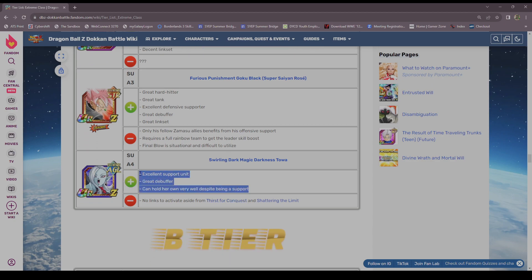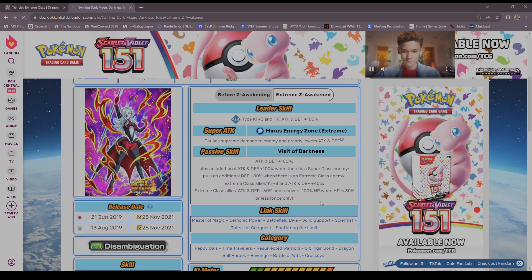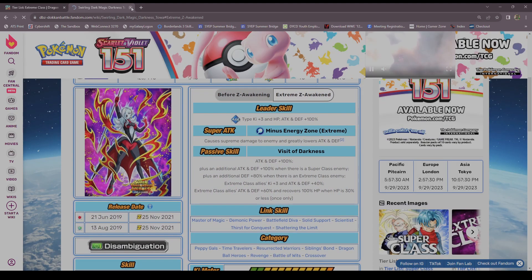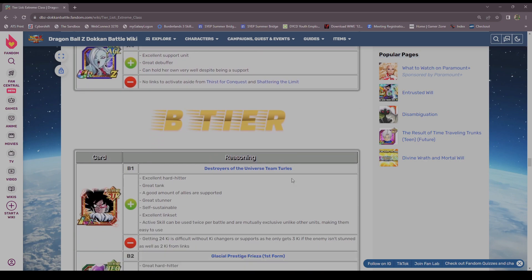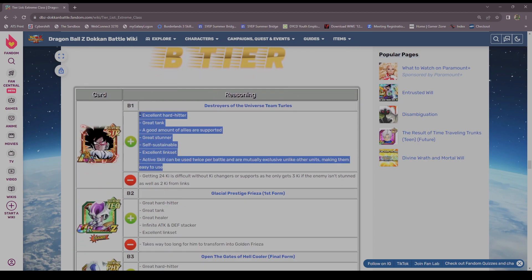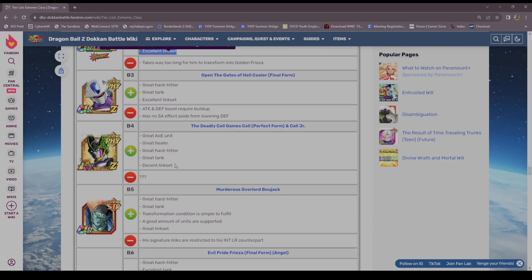Toa — oh my god, Toa cannot take a hit to save her life. Even when she's the EZA version. B tier — sure, I agree.